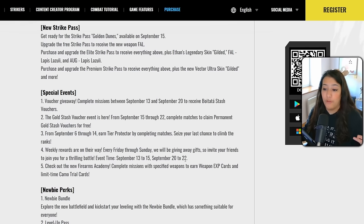From September 6th through 14th, reach Earth Tier Protector by completing matches — it's your last chance to climb the leaderboards before a brand new rank split for Battle Royale. Also, every weekend in September you'll be able to claim free rewards just by playing the game with friends.